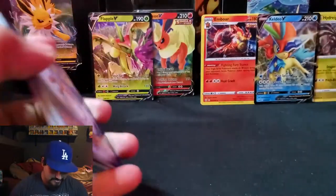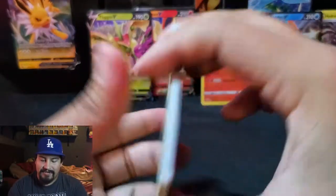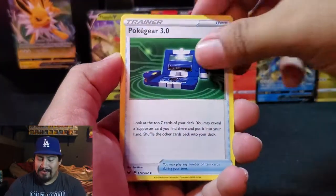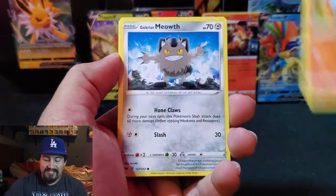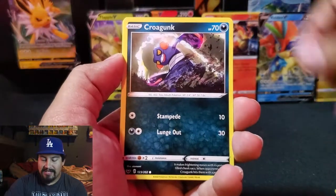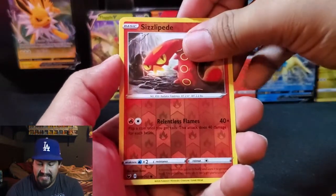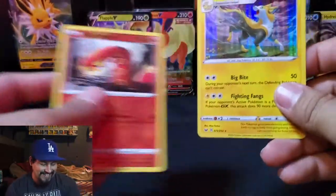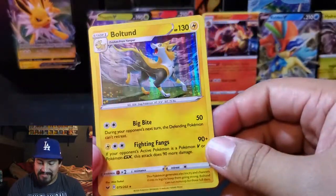Code card. Come on. Grass Energy. No, no, no! Pokegear, Hop, Maractus, Sinistea, Scorbunny, we have a Meowth, a Croagunk, reverse Sizzlipede, and a holo Boltund. At least it's a holo — one of my favorite new generation Pokemon. Boltund.